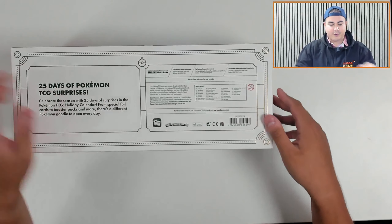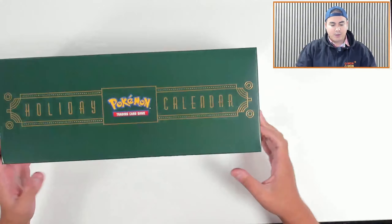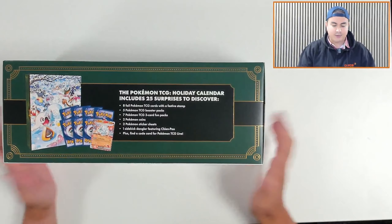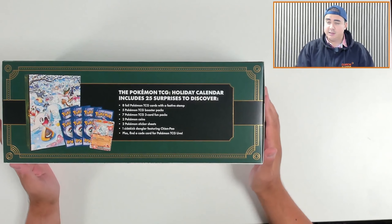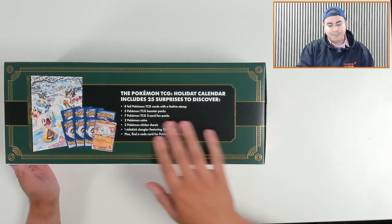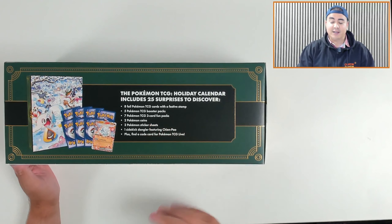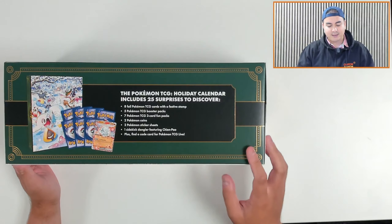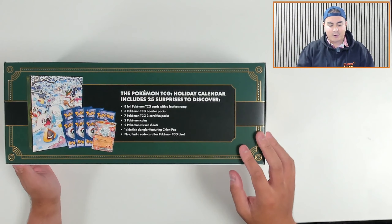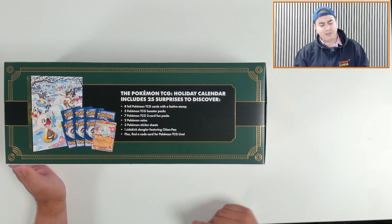Look at that — beautiful stuff, love the gold filigree on this here too. It tells you what's inside on the back as an example. So you've got 8 foil Pokemon TCG cards with a festive stamp — it's a snowflake, I think last year's was a snowflake as well. 5 Pokemon Booster Packs, 7 Fun Packs which are three-card packs, 2 coins, 2 sticker sheets, a sidekick dangler featuring Chien Pao, and a code card for TCG Live.